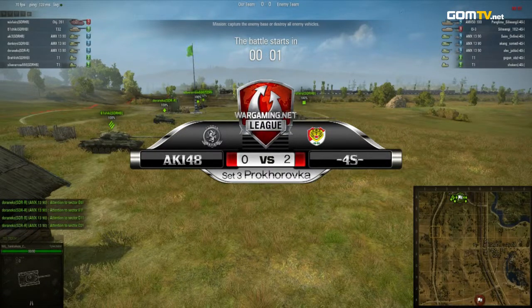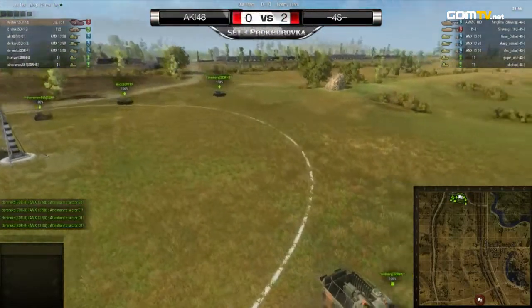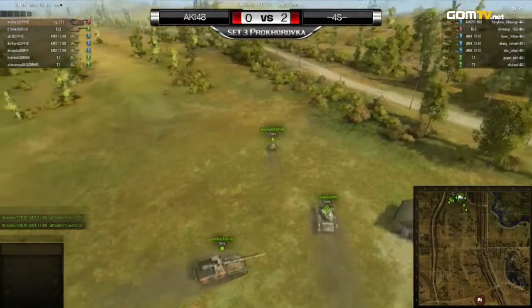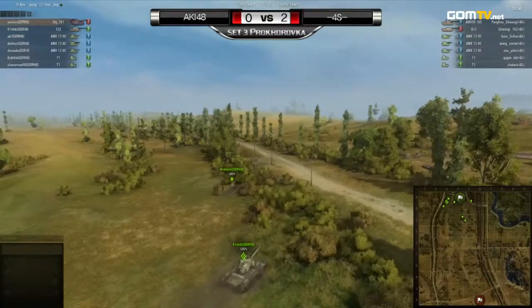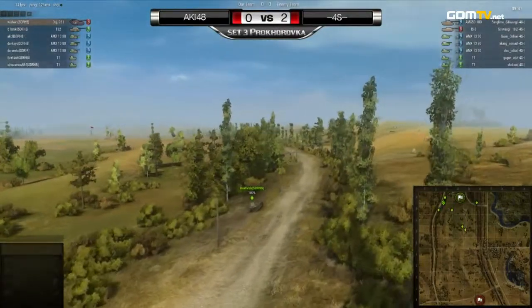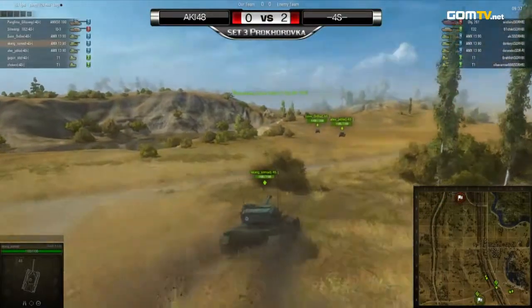Starting on the northern side — there was a small error which is why we had to replay that one. So Aki is starting on the northern side, while their opponents 4S — who only need this set to make it to the next round — are starting down south. Aki 48 has a tier 8 artillery piece, the Object 261.